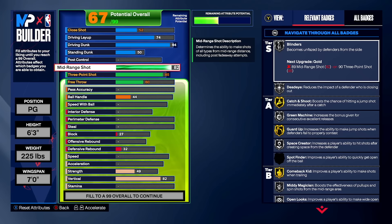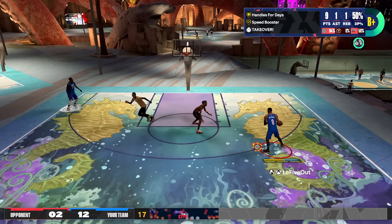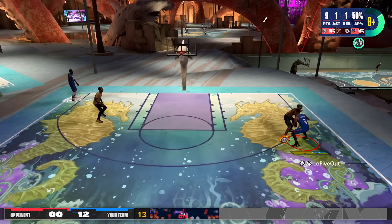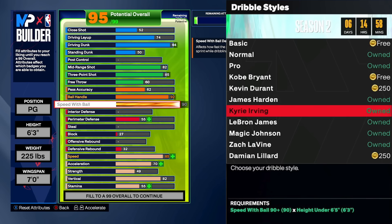This is a park build so we're not worried about free throw. Ball handle goes to 92 — it locks in all the best dribble combos, the Trey Young combos, the Curry combos. When you combine this with the level of speed booster and dribble style we're going to have, you see how quick we are. All you need is to get that defender on your hip for a contact dunk — that's what really separates this build from other guard builds.